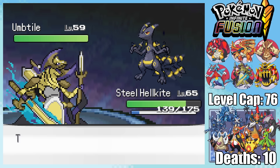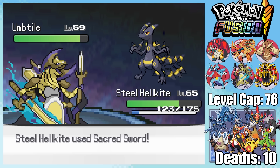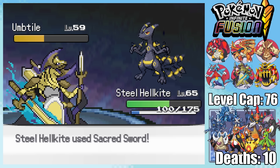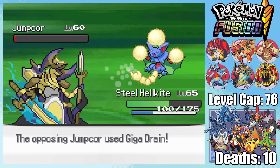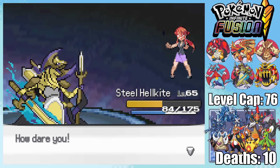Umtile is next, a Grass and Dark type — perfect since we've got Sacred Sword. The combination gets a lot of bulk from Umbreon, so a single Sacred Sword isn't enough, but a second knocks it out, leaving Lorelei with one final Pokemon. She's back to her Jump Core — one Shadow Sneak isn't enough, so after she heals back a bit with Giga Drain, I fire up the big guns and take out that final sliver of health with an Outrage.